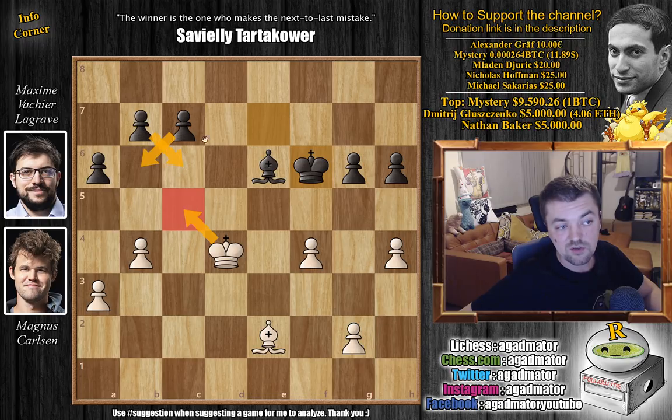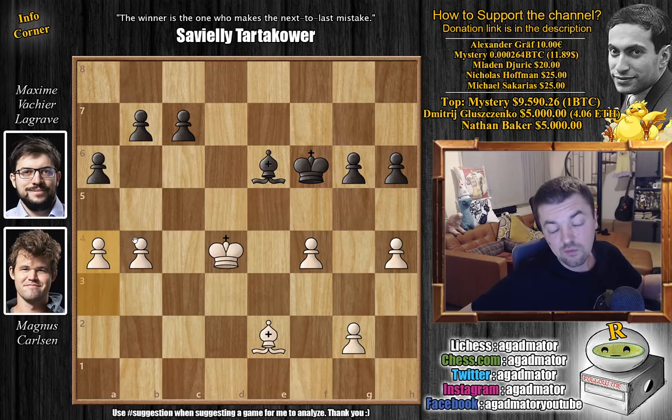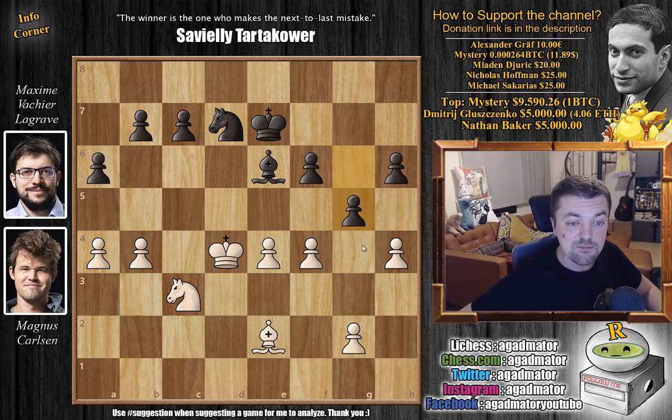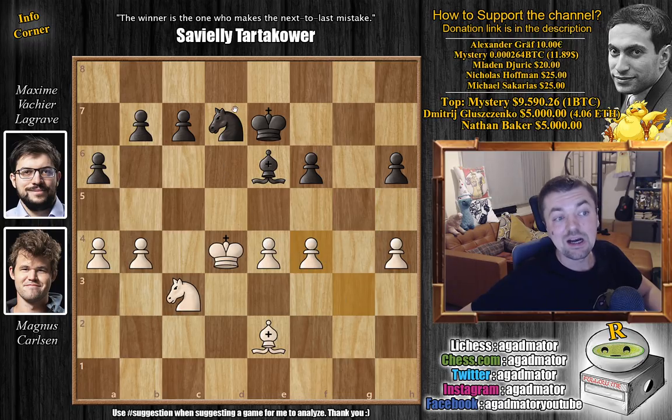King c5 and all of these squares are covered, so your king isn't really going anywhere. Instead Magnus starts with a4 and says I always have this — let's just improve the position as much as we can first. So here g5 by Maxime, and now g3, just defending the pawns. G captures on f4, g captures. And now knight to b8 by Maxime — and this is a classic case of digging your own grave.